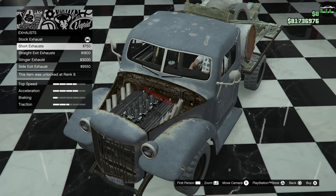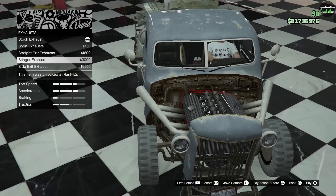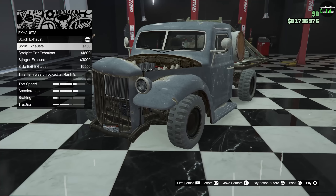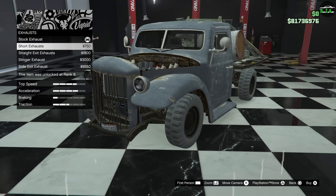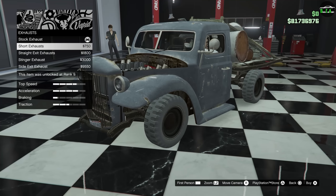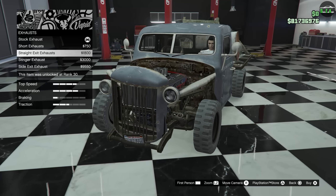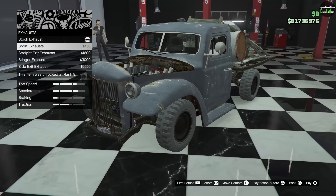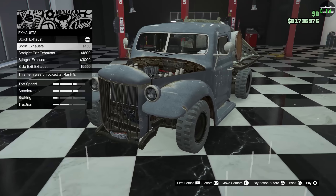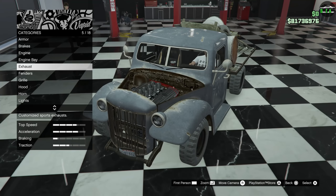For exhaust, there's one sticking out the back, and then there's the side exit — kind of a tough choice. I do want to keep the fenders though, I kind of like them. The straight exit's pretty cool but I do like the side body work, and I guess you can only retain that with the short exhaust. We'll get back to that.